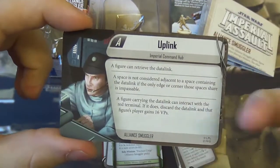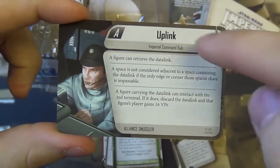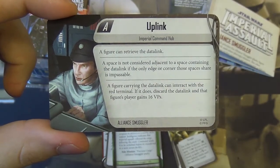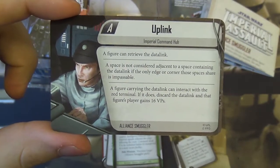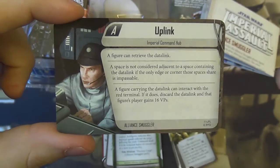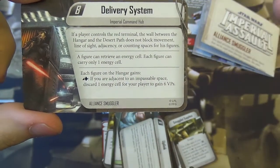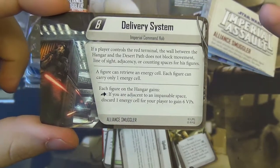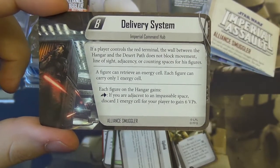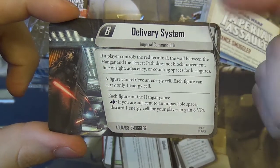The skirmish mission card is Imperial Command Hub. A player figure can retrieve the data link. A space is not considered adjacent to a space containing the data link if only the edge or corner of the space they share is impassable. A figure carrying the data link can interact with the red terminal — if it does, discard the data link and the figure's player gains 16 VPs. There's also Delivery System: if a player controls the road terminal, the wall between the hangar and the desert path does not block movement, line of sight, adjacency, or counting spaces. A figure can retrieve an energy cell — each figure can carry only one. Each figure on the hangar gains an action: if adjacent to an impassable space, discard an energy cell for your player to gain 6 VPs.